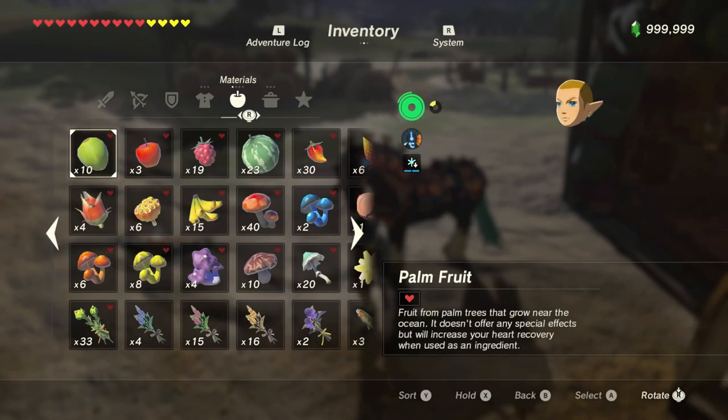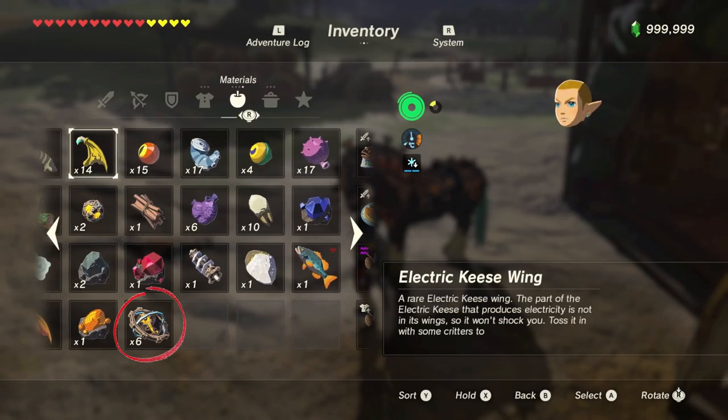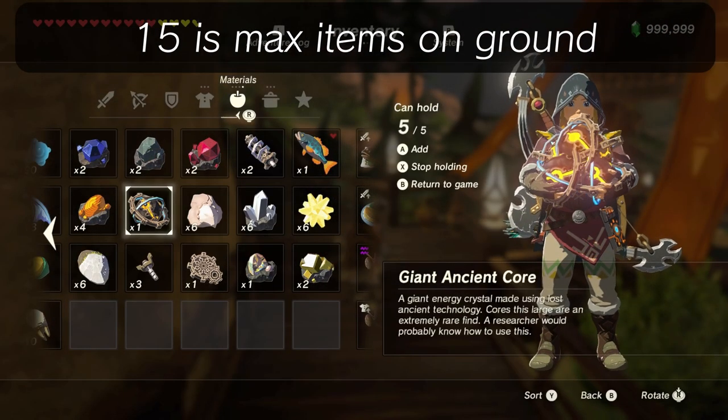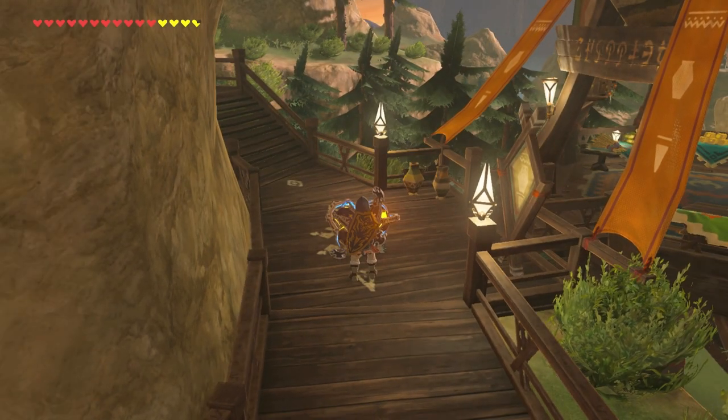Then press X to stop holding the invisible items in the menu. Voila! You now have up to 6 of the rare item instead of 1. The game thought the invisible items were copies of the rare one, so it turned them into that. From here, you can then get up to 15 of the item very easily — just drop the stack of rare items, then repeat the process.